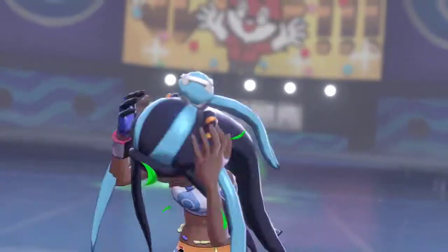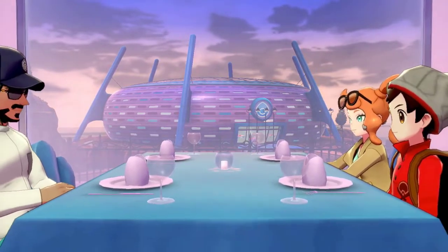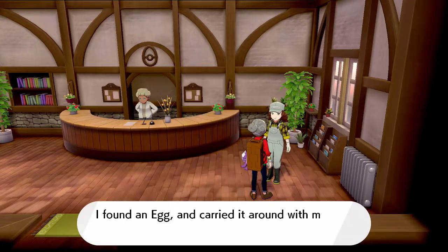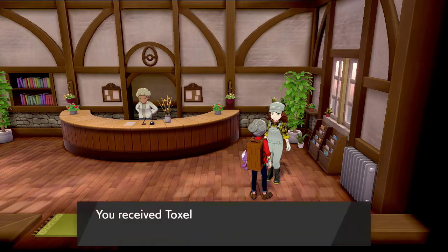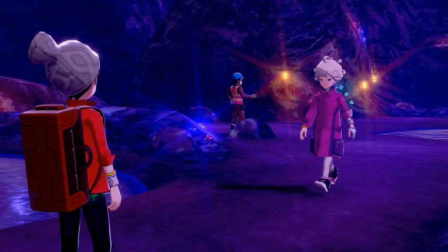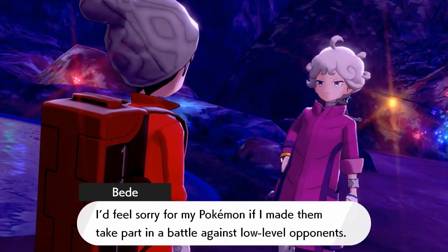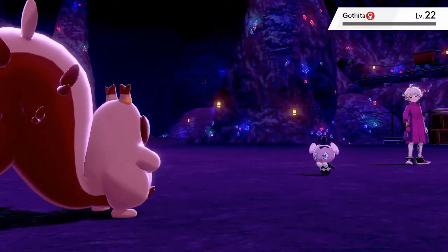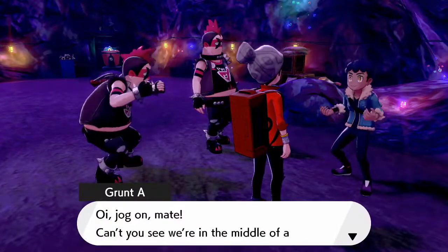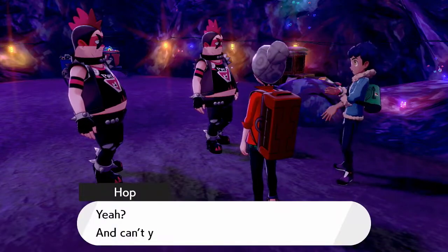Trust me, I promise it's gonna get worse — these early gym leaders are just pretty easy. Sonia and I accompany Chairman Rose to a dinner with apparently no dinner, and I'm left wondering when do we ever eat in Pokémon games. I run back to Route 5 where the nursery's at and get a Toxel for free, which I'll store for a future trade later. Looping back over to Galar Mine number 2, Bede confronts us and challenges us to a battle. This time I'm in a pretty good position having three Pokémon of higher levels so the battle works in my favor and I win.